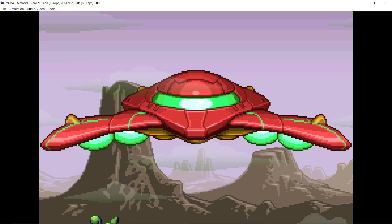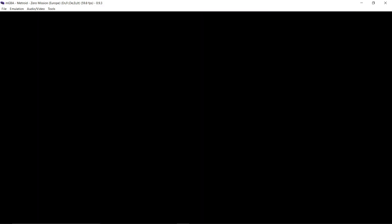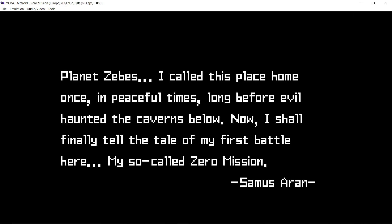We'll be playing on normal difficulty as we land. We'll get a little bit of text. Planet Zebes. I called this place home once in peaceful times, long before evil haunted the caverns below. Now I shall finally tell the tale of my first battle here. My so-called Zero Mission. Samus Aran.